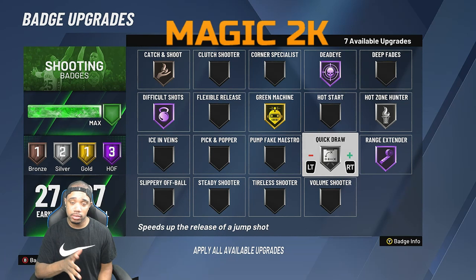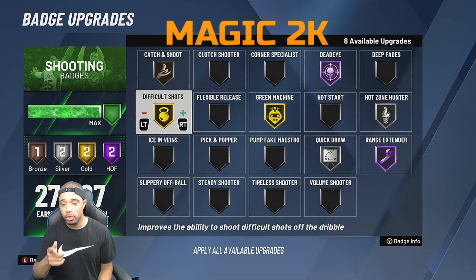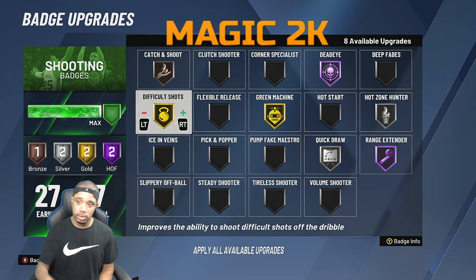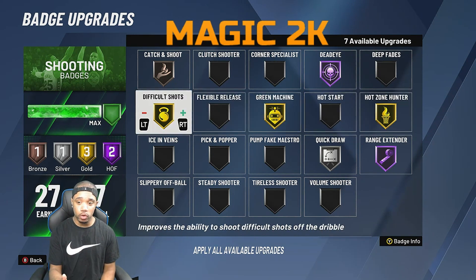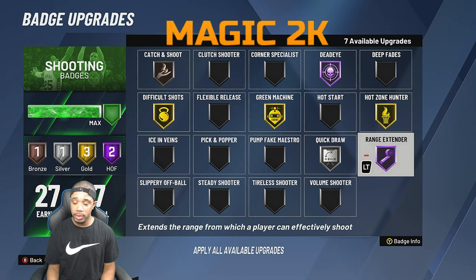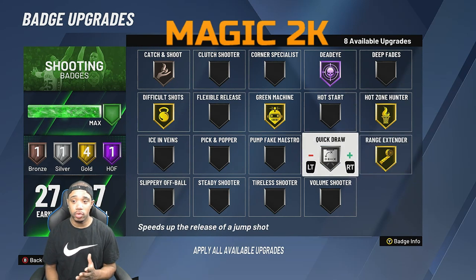If you're not a shot creator, you don't need difficult shots on Hall of Fame — put it on gold. I'd recommend hot zone hunter on gold, green machine on gold, difficult shots on gold, and range extender. If you're doing a lot of cross plays and you're not a pure sharpshooter, you don't need range extender on Hall of Fame, but I'd recommend a gold quick draw because you're playing threes and there's help defense — a faster release helps.